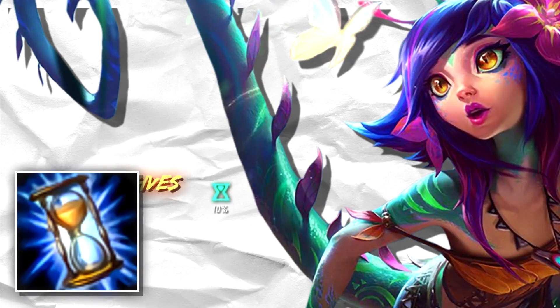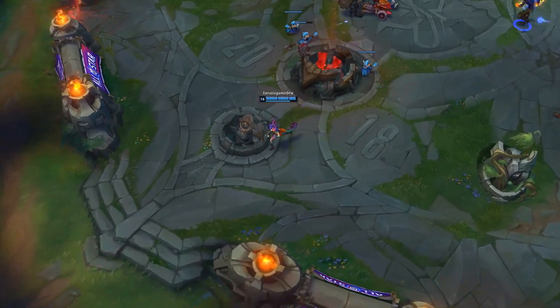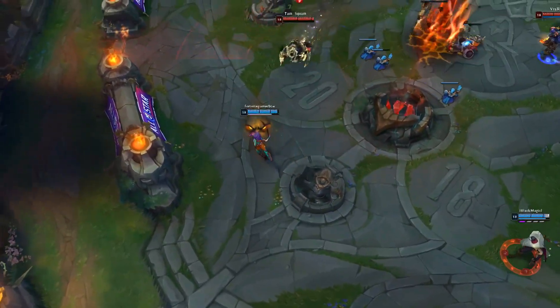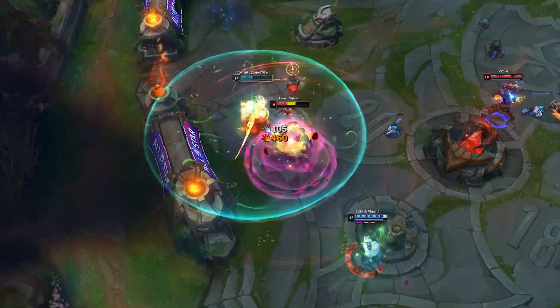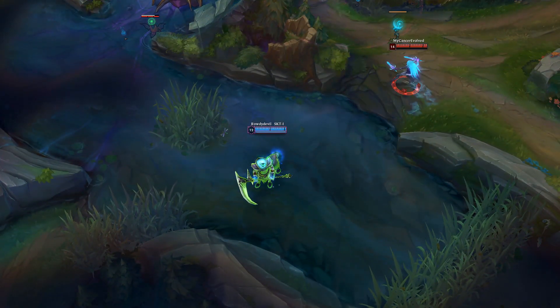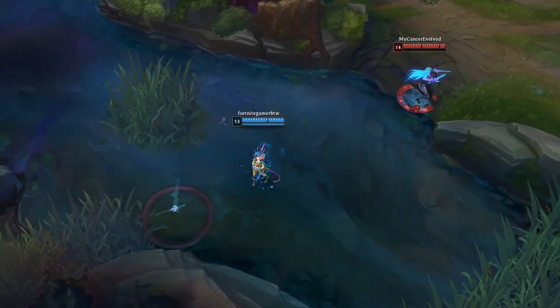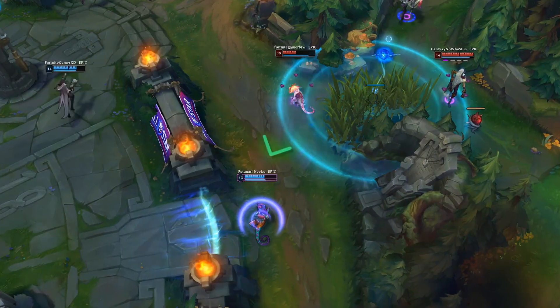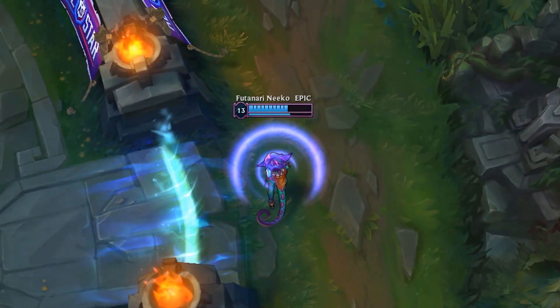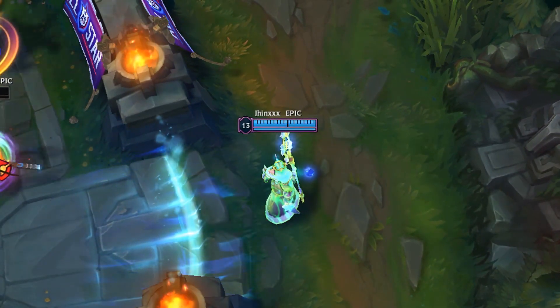Zhonya's is a great item for Niko. It provides CDR, which Niko loves, and great survivability — especially in those key situations when you're getting dove while transformed as a value target, and when you're in the middle of a fight trying to hit everyone with your ult. On top of that, you can actually begin your ult channel and pop Zhonya's, keeping you safe if you want to get off a big ult but can't afford to be in the middle of a team during the charge duration. Like Zhonya's, Banshee's is great for survivability and provides CDR. The perk to Banshee's on Niko is that it goes invisible when you transform, but it will still block spells. The only downside is that the purple outline around your health bar will still show Banshee's, so if your target doesn't have it, it may give you away. But if the enemy team isn't paying close attention, it's a great way to draw an engage while staying safe.